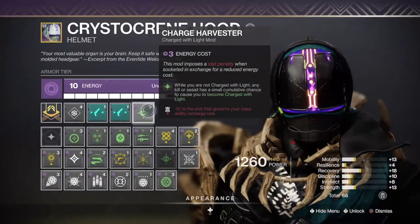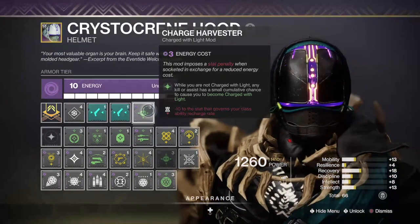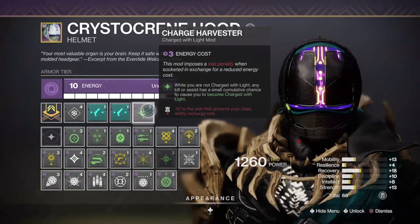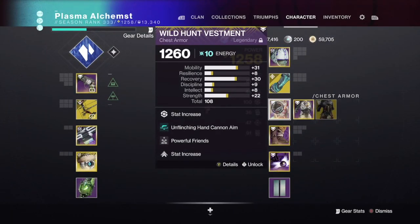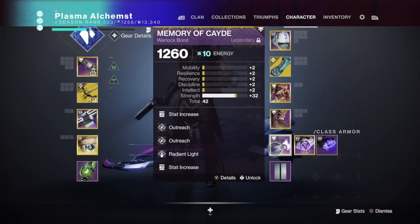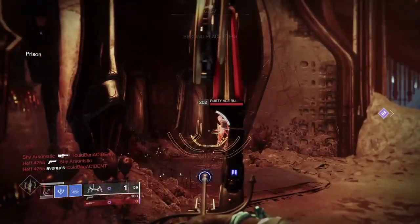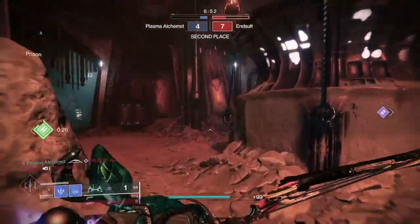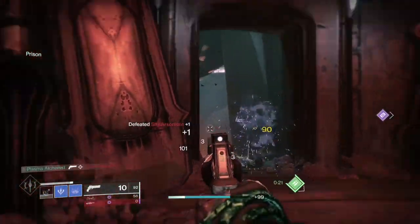Slot Charge Harvester — an armor mod that can randomly charge you with light when getting kills or assists. Do bear in mind it reduces the governing stats of your class; in the case of warlocks, this is recovery. For PvP you always want to run max recovery, as this will synergize with the stasis aspect of this build. Also run high strength — for you stasis enthusiasts that remember how broken warlock's stasis melee was when Beyond Light launched, you can imagine why. So you have the lethal bow and hand cannon combo, and if you pick up orbs or get multiple assists or kills, you can essentially one-shot guardians.